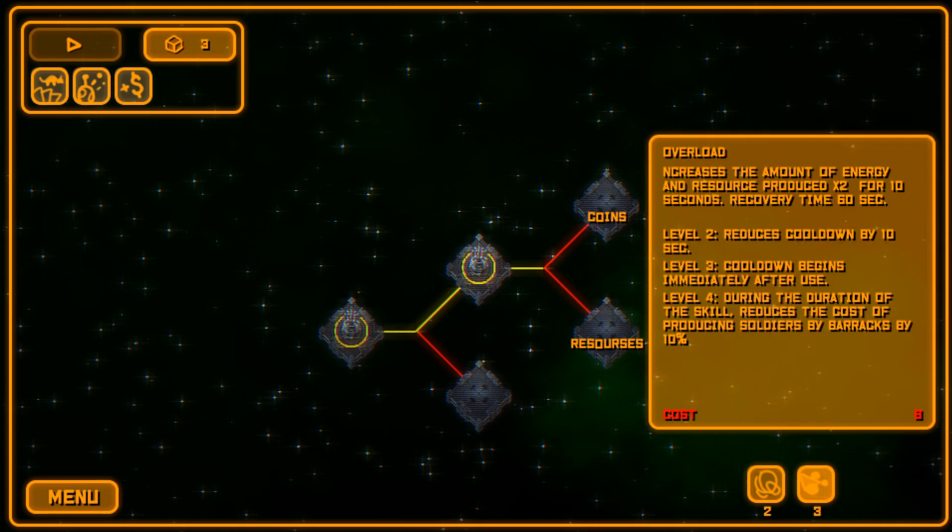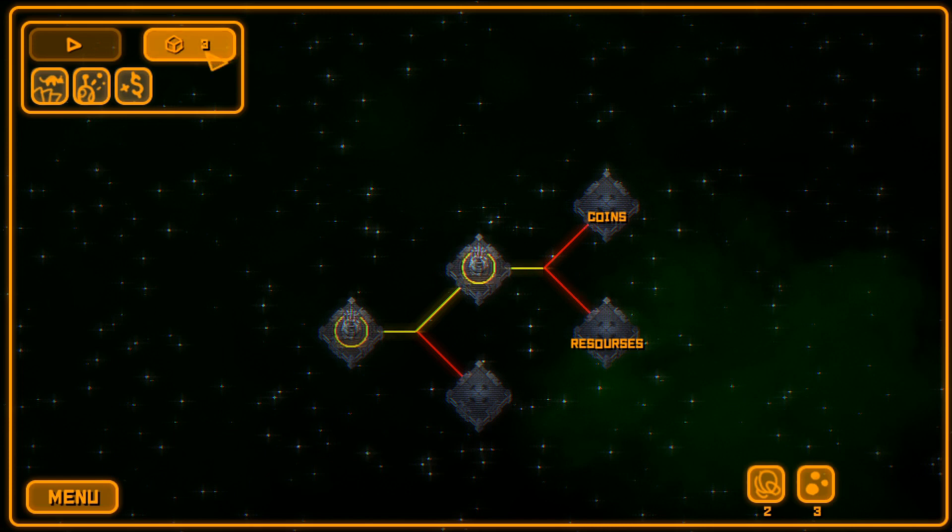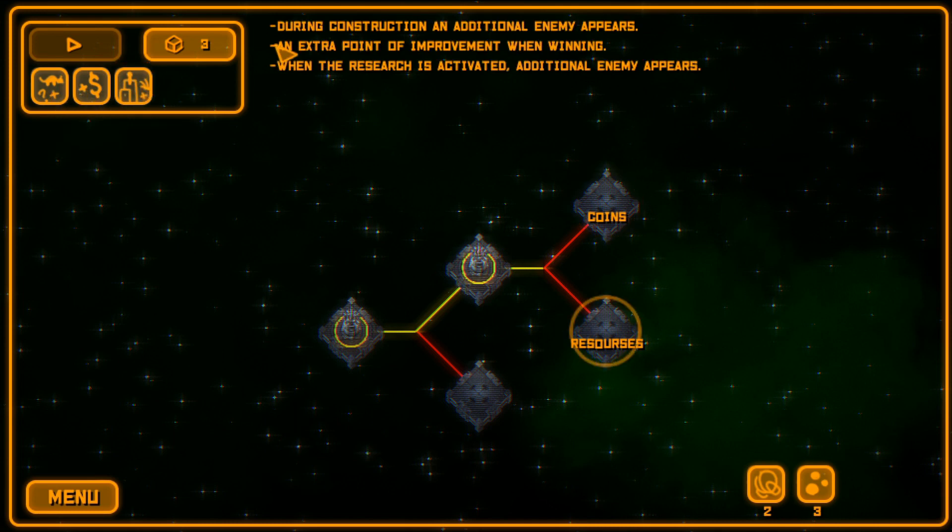Now we roll and see what modifiers we get. We might want to go for resources this time since we already did coins. The roll gives us: an extra reward when winning, additional enemy appears during construction, an extra point of improvement when winning, and additional enemy when the resource is activated. So let's go for resources this time around.